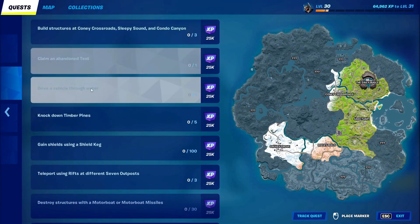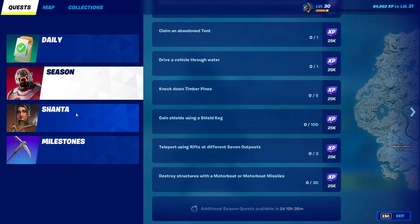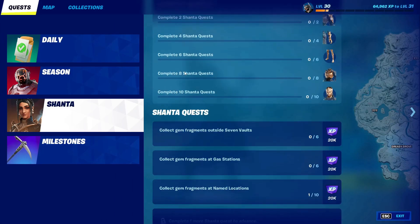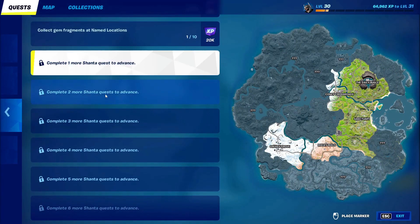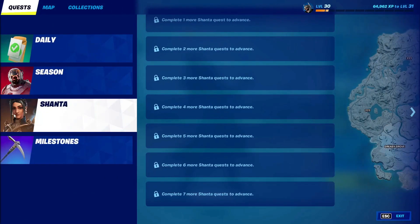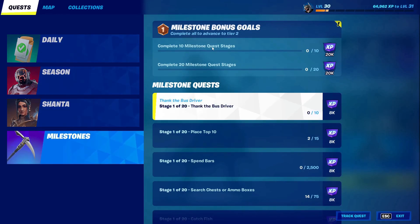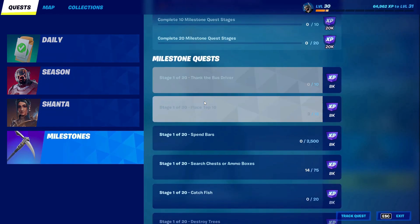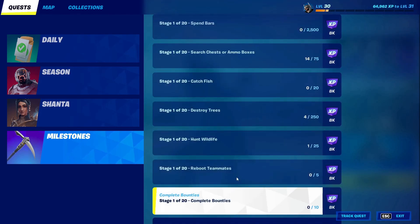Make sure you get everything, because if you miss even one the glitch will not work. After that, go into skins and click on the skins like that. Be very careful doing this because if you mess up even a small thing you won't get the glitch done.